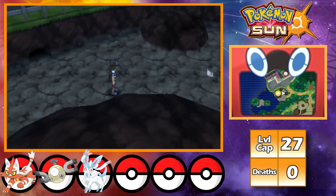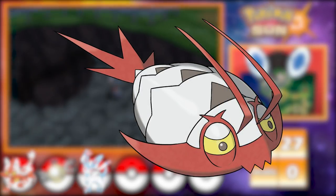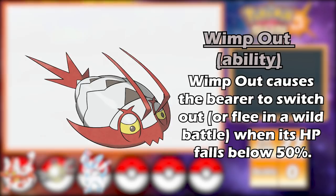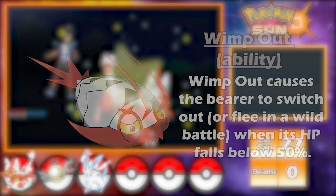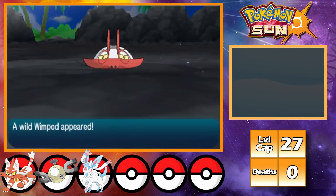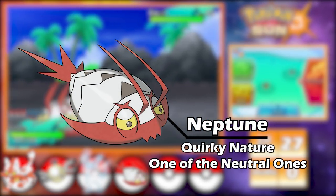My first shiny hunt takes place on this coast and I'm looking for Wimpod. Wimpod is actually an overworld encounter, and since its ability is Wimp Out, I can't bring it low enough for Adrenaline Orbs to matter. My fix was saving right in front of it and continually soft resetting until I get the shiny. The shiny hunt didn't actually take that long — after only about a day and a half, I got my shiny Wimpod. I named him Neptune, and his nature was Quirky, one of the neutral ones.